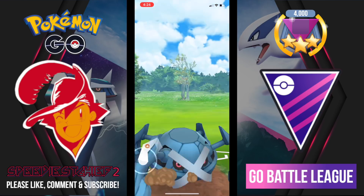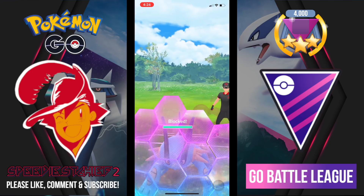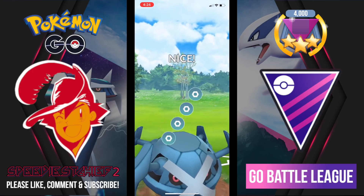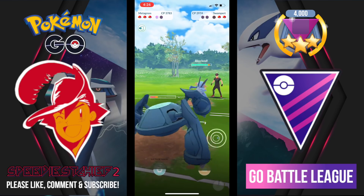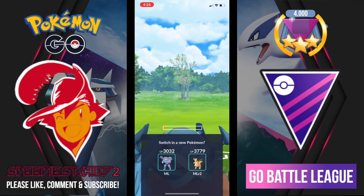In comes Swampert and I go straight for the Earthquake like we saw in game one, but my opponent shields. Trying to get up to another Earthquake, I fire off Meteor Mash instead — actually great because it burns my opponent's second shield. Now they don't want to commit to the farm down, so they fire off Hydro Cannon, but they got some extra Mud Shot so I know they have some energy.